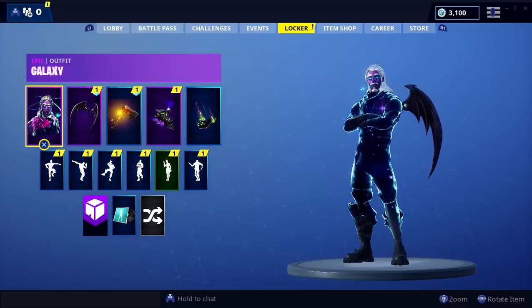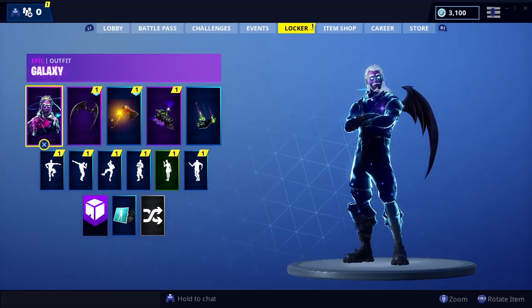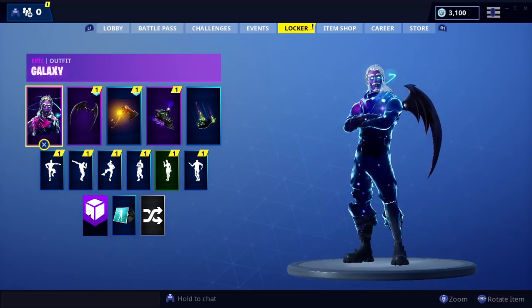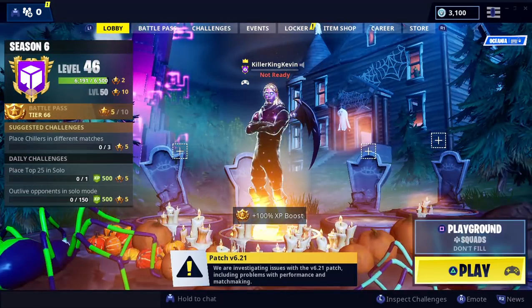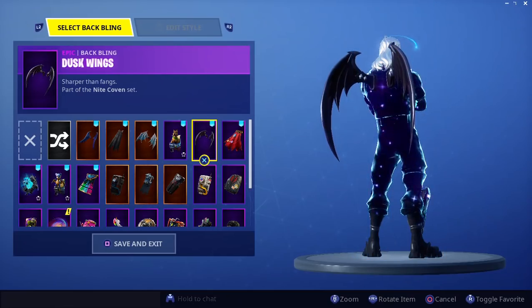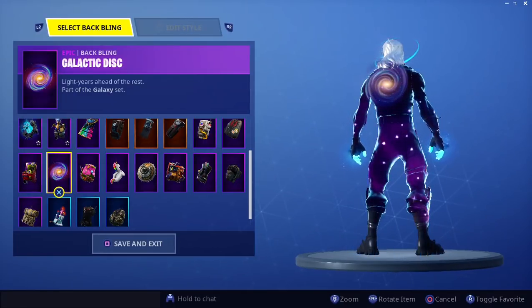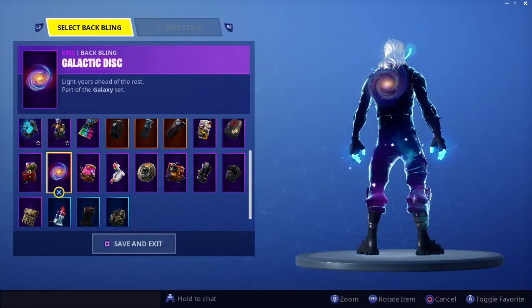Hey everyone, it's Clicking Kevin. I logged into the game and as you know it's November 1st, so I did get my galaxy bundles. I went into the game and the locker icon came up with an exclamation mark. I went there and it says 111, and then I realized I have everything that comes with the galaxy cosmetic set.